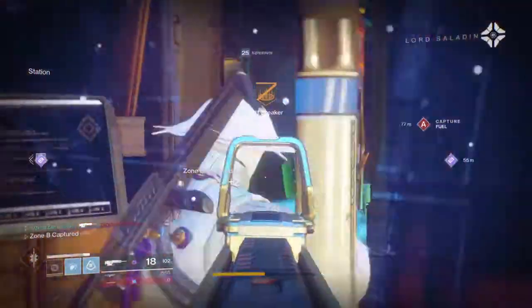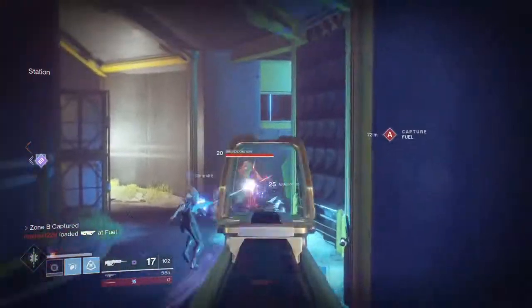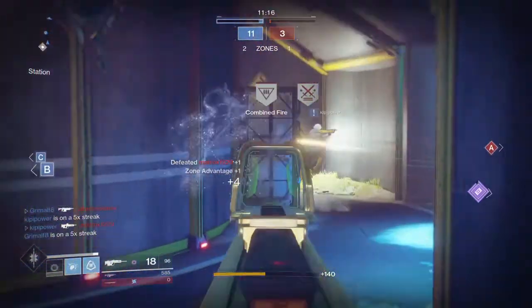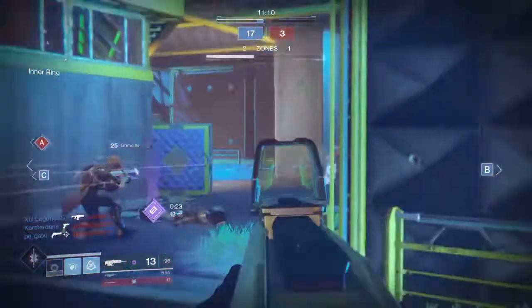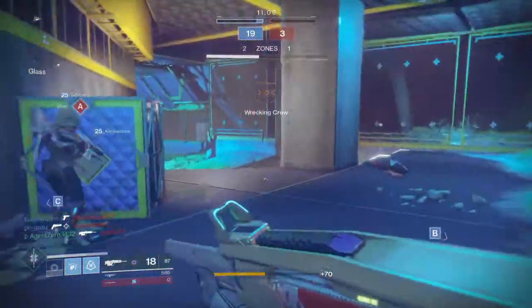It's definitely awesome — not as good as it was back in D1 but it is still a pretty good exotic piece of armor to have. Now the Black Scorpion, for those of you who may not know, is an energy scout rifle which has a pretty fast fire rate — it's a 260 RPM scout rifle.